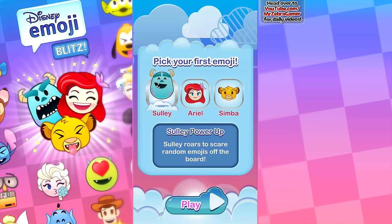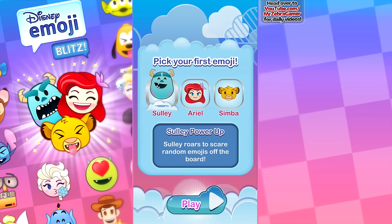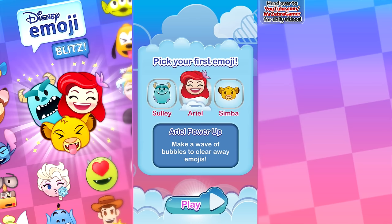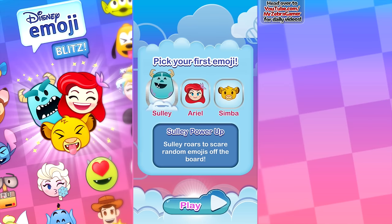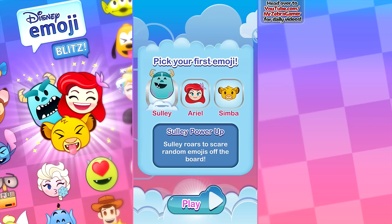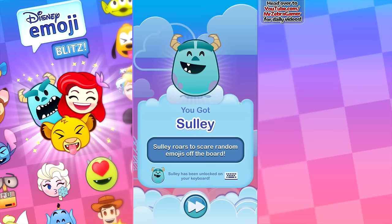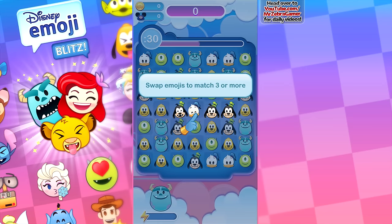All right then, pick your first emoji. So we get to choose the Sully power-up, the Ariel power-up, or the simple one. It looks like Sully roars to scare random emojis off the board, make a wave of bubbles to clear away emojis, or animals run left and right to clear a row of emojis. I think I have to choose Sully — Sully is my favorite out of all of these. Let's get started with Sully. Sully can be unlocked on your keyboard, so I guess the more we play, we can actually use these in actual texting.